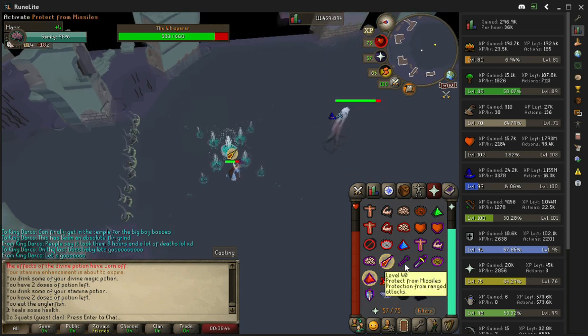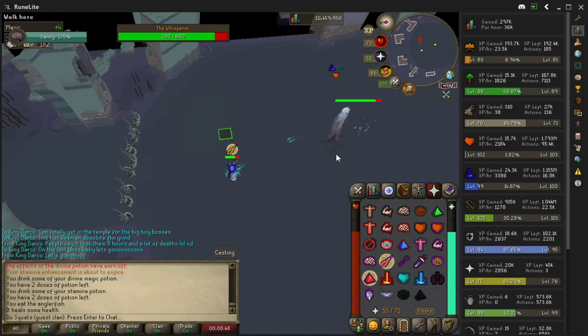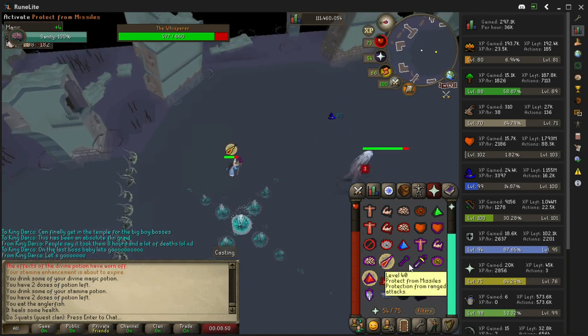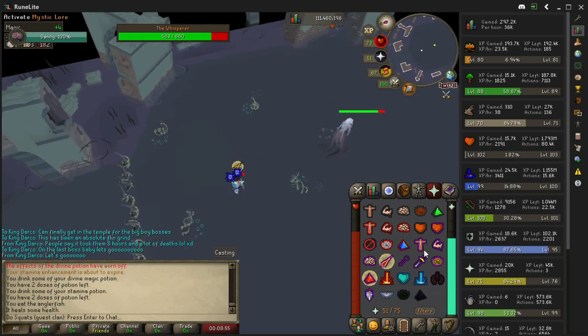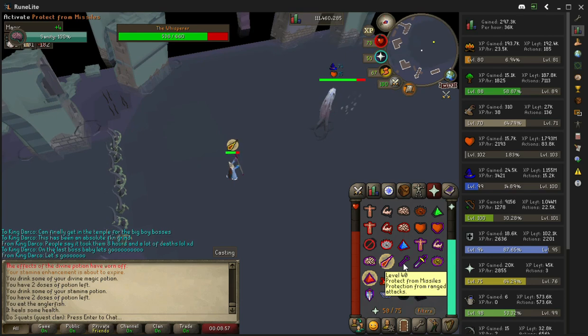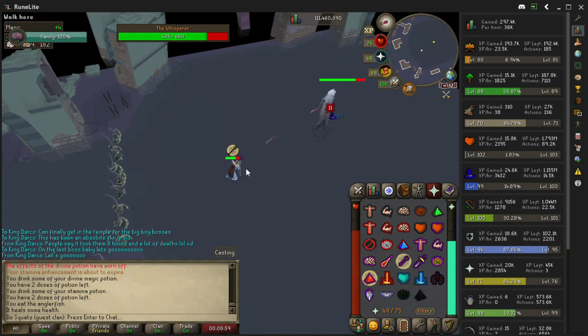It starts off slow — don't get carried away. Once it starts picking up, just remain calm, cool, collected, and rinse and repeat. Three attacks, tentacles come out, move, switch prayer — still on mage. Mage, mage, mage — attack, move. Then range, range, range — tentacles, move.